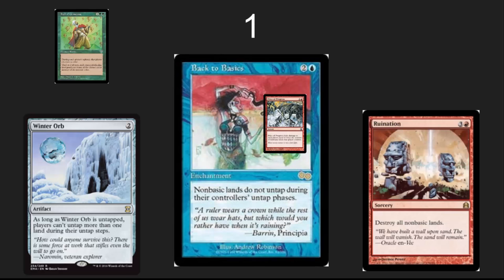In the number 1 spot, let's hate on some land. Land is what everybody needs in order to cast cool stuff. Winter Orb — overpowered, incredible card in Commander. Back to Basics — let's hate on the individuals who have way too much money to spend on dual lands. And Ruination — let's do a one-sided Armageddon: I'll play all my basics and all your non-basics go away. Hall of Gemstones and Price of Progress are nice honorable mentions here. Why kill someone with their non-basic lands when you can just watch them struggle slowly for a long period of time?